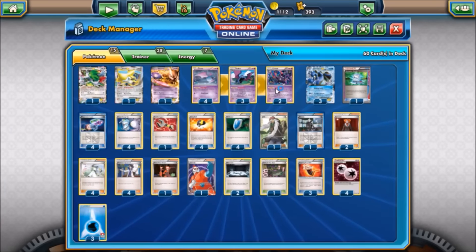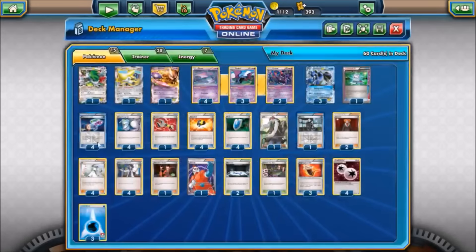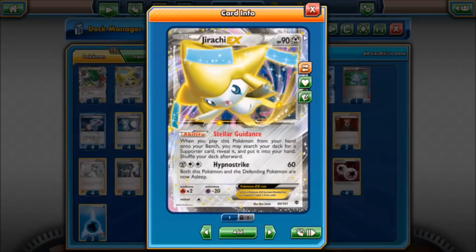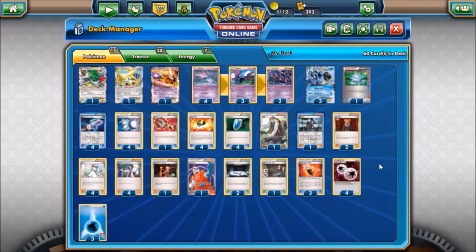They both attack for one colorless dealing sniping damage as well. Next we have one Mewtwo-EX for raw muscle — I favor this over Manectric because of its ability to attack with a Double Colorless for substantial damage. X-Ball deals 20 damage for every energy attached to both active Pokémon. We also have one Shaymin-EX for draw power and one Jirachi-EX for searching supporters, plus disruption supporters like Lysandre, Team Flare Grunt, Xerosic, and AZ. On the first turn, our favorite of course is Ghetsis.